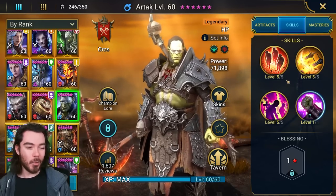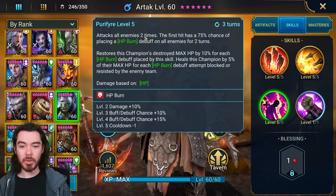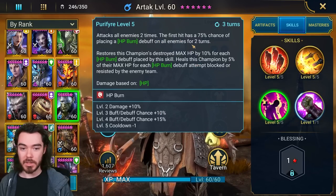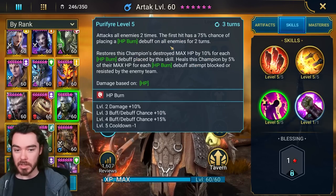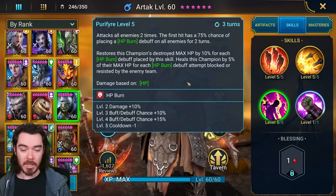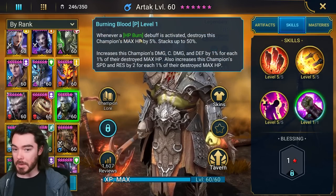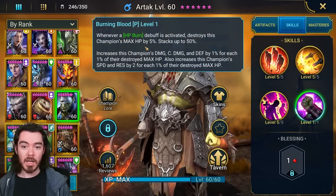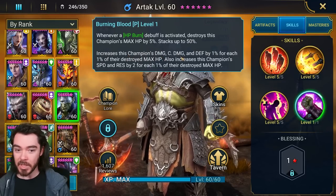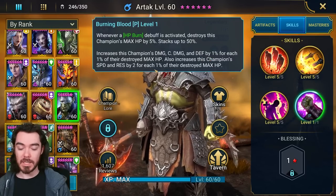Let's check out Artak. What is so good about this guy? Purifier — his A3, three-turn cooldown, AOE attack, double hitter. It's going to put out a burn at 100% chance when booked for two turns. It will also restore his destroyed max HP and heal him for any HP burn blocked or resisted by the enemy team. This is just sort of fixing his passive, which is whenever an HP burn debuff is activated, it destroys his max HP by 5%, stacking up to 50%, which will increase his damage, critical damage, defense, speed, and resistance.